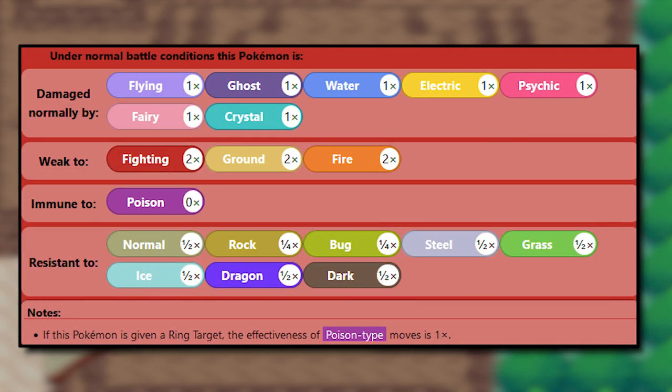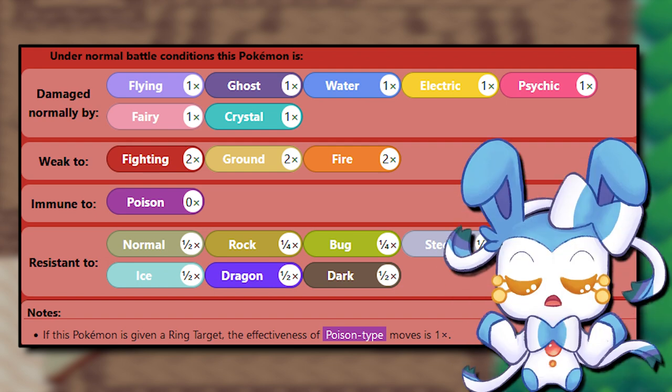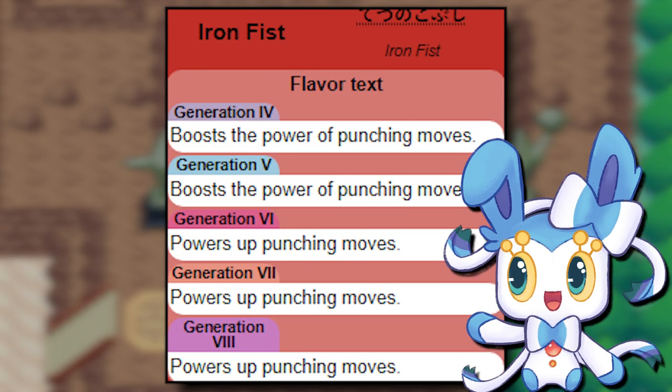Fighting/Steel has a lot of resistances, including a quad resistance to Stealth Rock and an immunity to Toxic. It only has three weaknesses, but they're all fairly common, especially Ground. Delta Golurk isn't bulky enough to survive an Earthquake, so you're much better off making it a Wallbreaker since it has the Iron Fist ability.